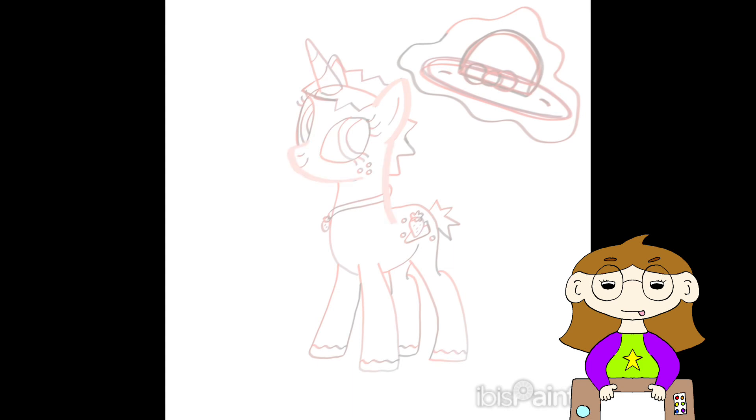First up, we have Miss Strawberry Shortcake herself. For the three that I did, I wanted them all to be different ponies — I wanted an Earth Pony, a Unicorn, and a Pegasus. I debated on doing an Alicorn, because Twilight, I feel like, is the main character. I was thinking about making Strawberry Shortcake one, but then I was like, that doesn't really fit her. So I just kind of made her a Unicorn, and I ended up liking that anyway.